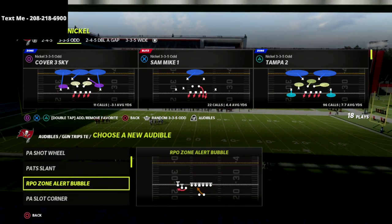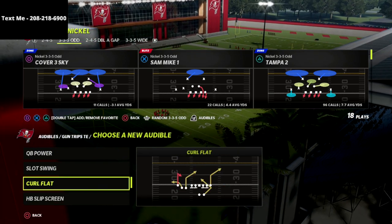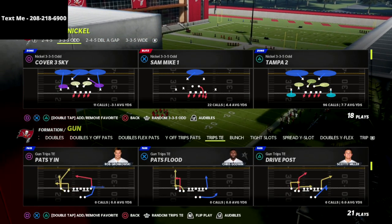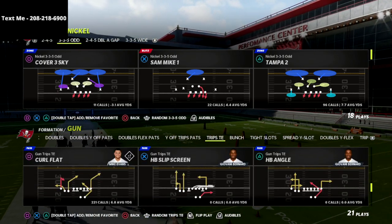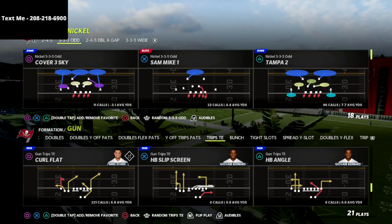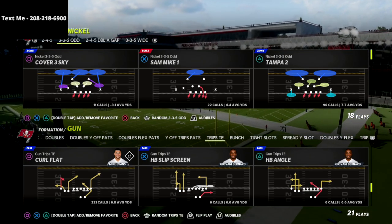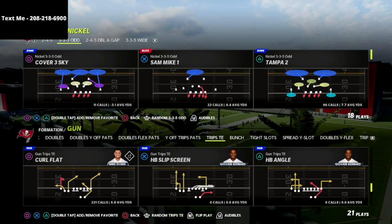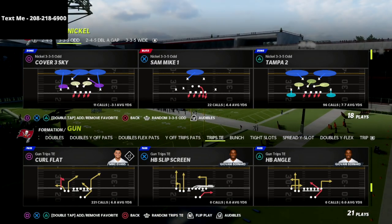We're going to be talking in this video about how you can slow down or even stop the trips tight end offense. The trips tight end offense was arguably the best offense over the last two to three years in Madden. It was really good in Madden 19, Madden 20 wasn't the greatest, but then Madden 21 it came back really strong. And then Madden 22, it's obviously very effective as well. It's been one of the best offenses for a couple of years with just great spacing.